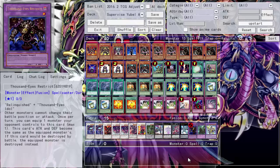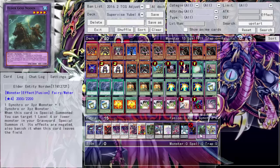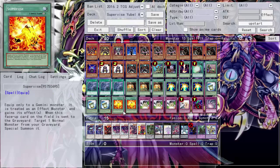With Thousand-Eye Restrict coming off ban, this deck has great synergy with it because we've got more than just Insta-Fusion. Insta-Fusion into Thousand-Eye Restrict — take your opponent's monster and they're dead. Make sure you get triple Insta-Fusion just for consistency. Instead of triple Insta-Fusion into two Norton, it's now triple Insta-Fusion into one Norton and one Thousand-Eye Restrict.